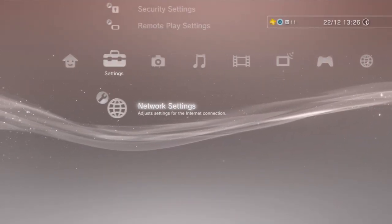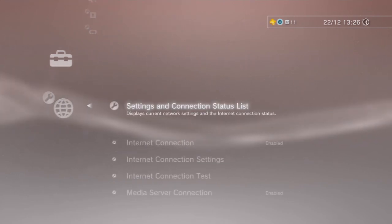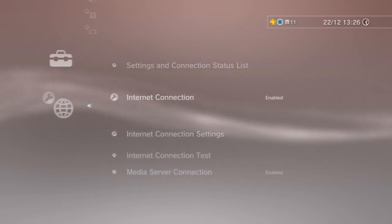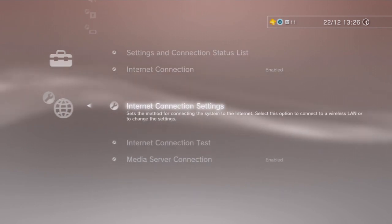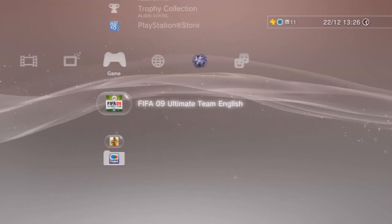Go to Settings, then Network Settings, then Connection Status List — or Internet Connection Settings — and do one of those. It should say that your NAT type is 2. Mine is type 2 — I'm not going to show you because you'd be able to see my IP address.